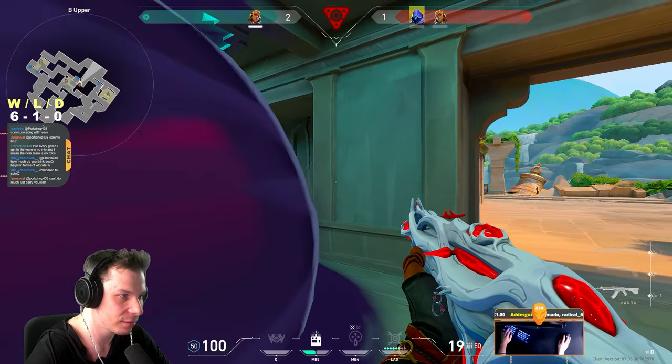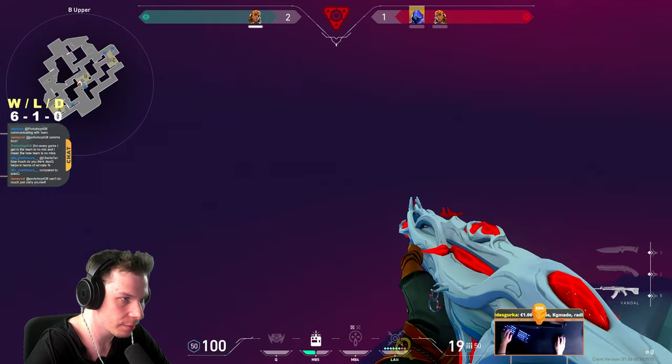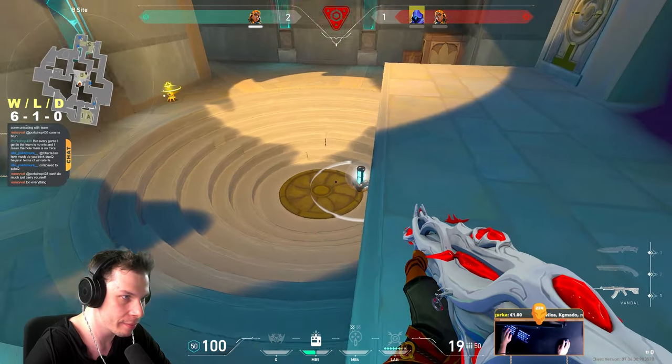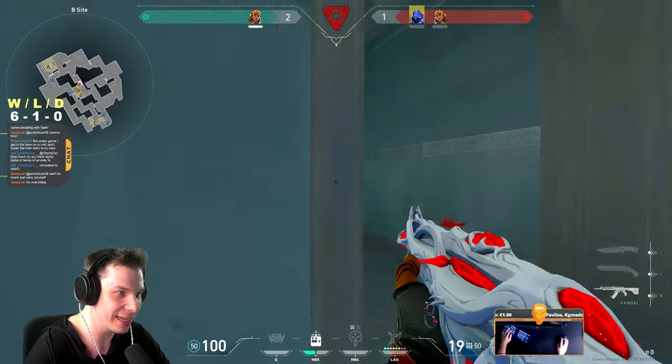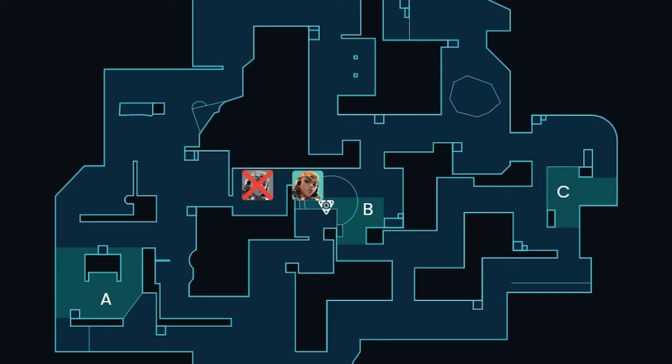Clear as many positions as possible before tapping the spike so that you have an approximate idea of where the enemies can be at that moment. After this kill on Raze, chances are that enemy Omen is either in B main or C link. Since I don't have a lot of time to defuse the spike, I'm using my nade in C link, gambling my crosshair placement for B main and trying to get at least a half defuse before this Omen picks some kind of a fight with me.